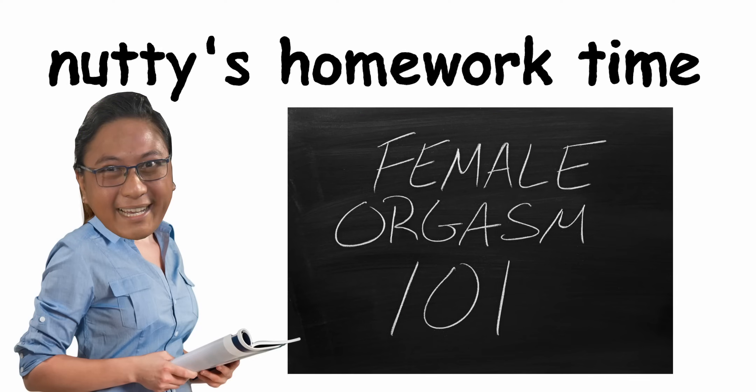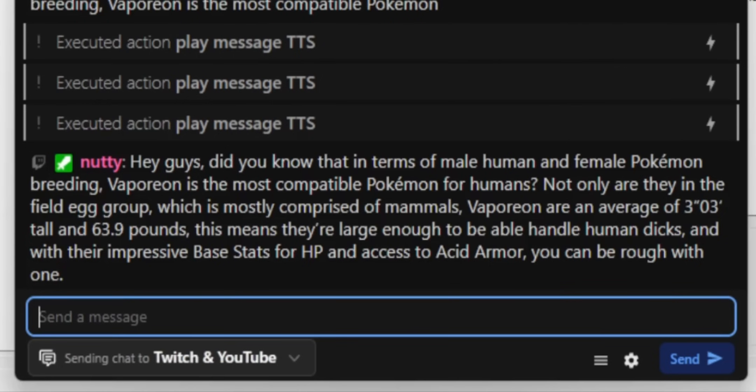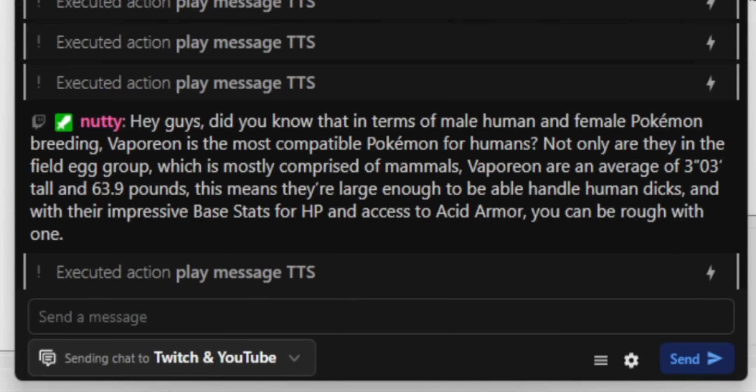Homework time. I want you guys to create a quick action that when you click one of the numbers, it reads out their message in text to speech. Someone types any message, you hover over it, click one of the quick action buttons, and it reads it aloud. Tweet it at me when you figure it out — Twitter is down below.